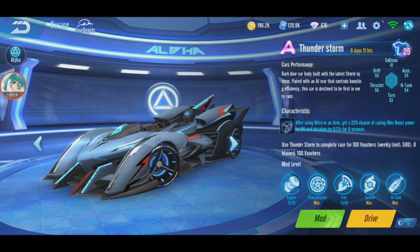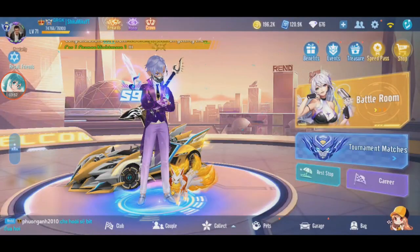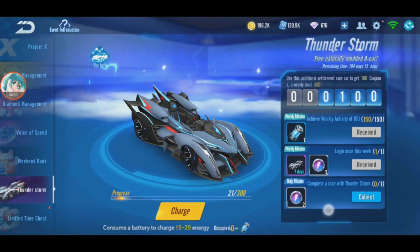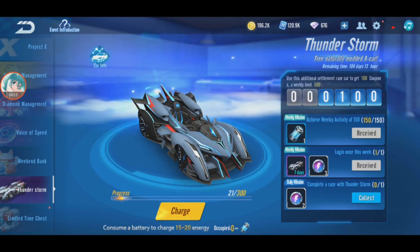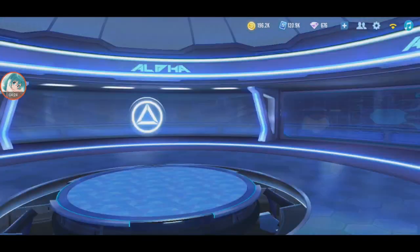Freezing Storm ranking 61, Thunderstorm is 56. This is counted as the lowest tier car because it's a free car. If you don't even have a permanent A car, this can be your first one because it's easy - you just need to play using Thunderstorm one race and you get energy. Log in and you get more. Using the storm battery you get up to 15 to 20. Once you get 300 you get permanent, and there's about four months so within two months you can finish it.